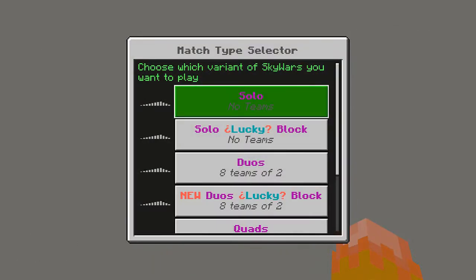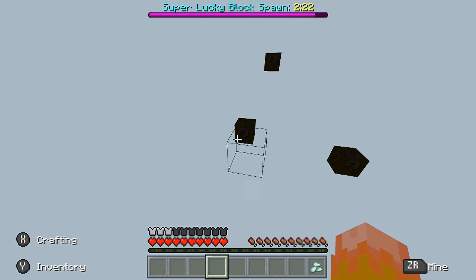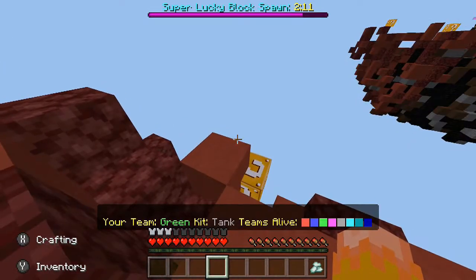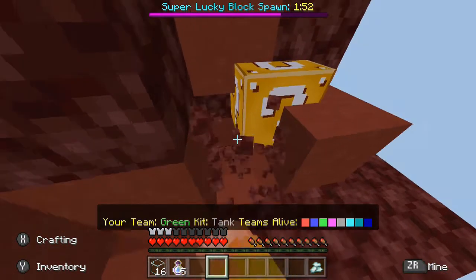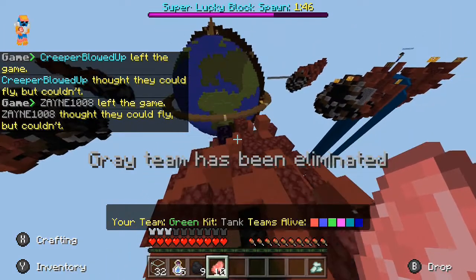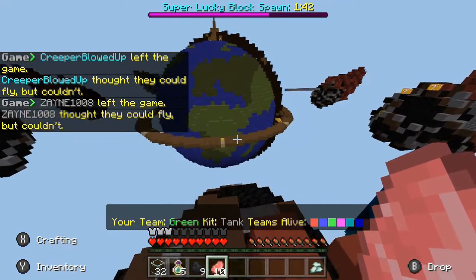Alright guys, that was awesome. I think we'll do one more game. Here we are in the third round. As you can see, the map hasn't even loaded yet — you can actually see some lucky blocks in the unloaded chunks. Let's just dig through this netherrack so we can get the blocks. A lot of people are dying. This time we're actually on a new map — it's called the asteroid map.